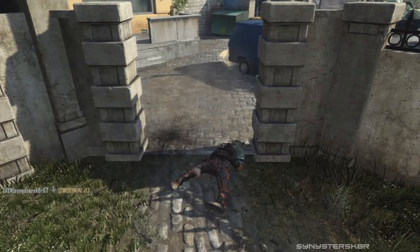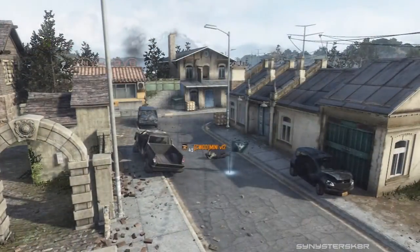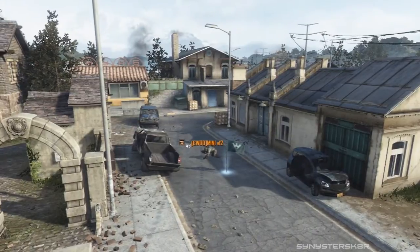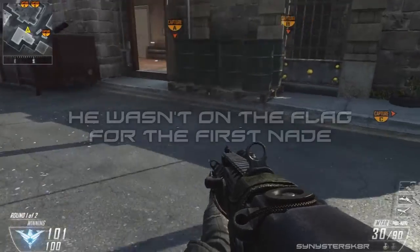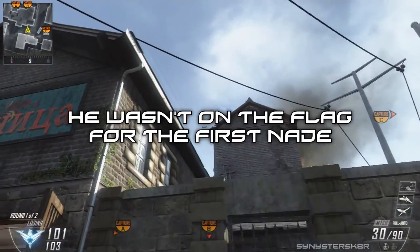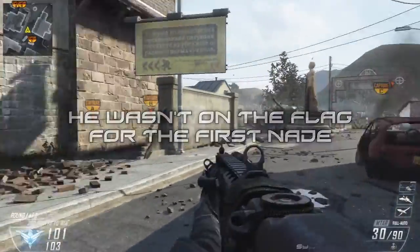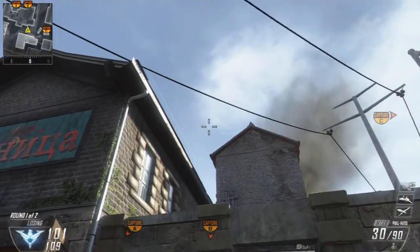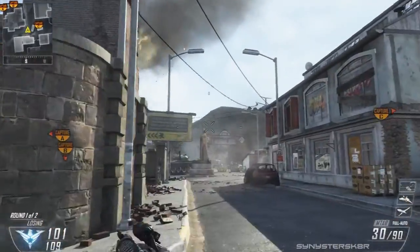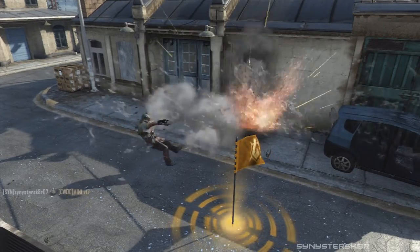The second nade spot is for the B flag. If people are trying to cap it, line up with the half part of the shadow on the street and the first barrel on the far right of the barrel stack. Look up into the little crack in the middle of the building and throw the nade over - it'll land on the flag and kill the enemy trying to cap it. That's it for Standoff.